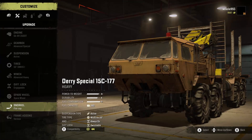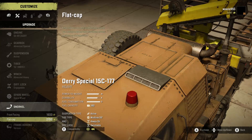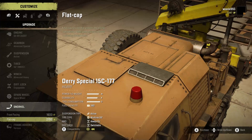The Dairy Special also got a snorkel — actually two snorkels. We got one that costs $1,600 and one that costs $2,700: the flat cap and the front facing. These two don't really add much depth difference I don't think, because I'm pretty sure the exhaust comes out the top either way.